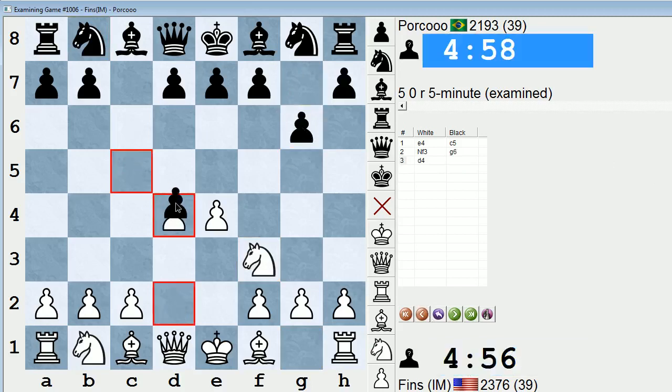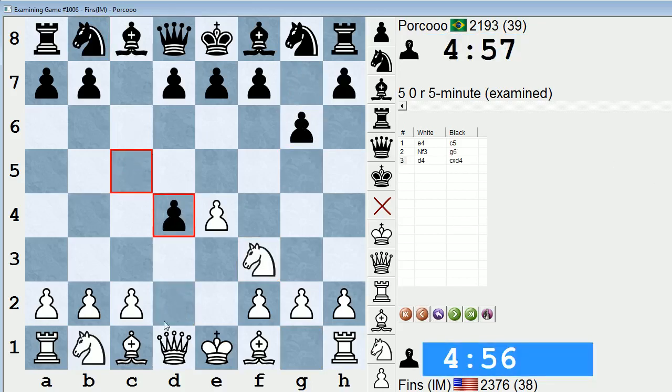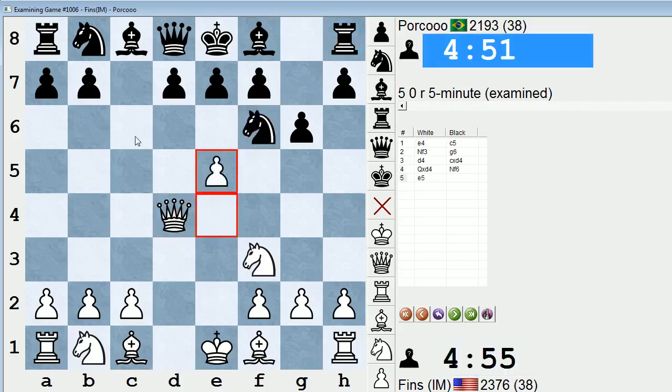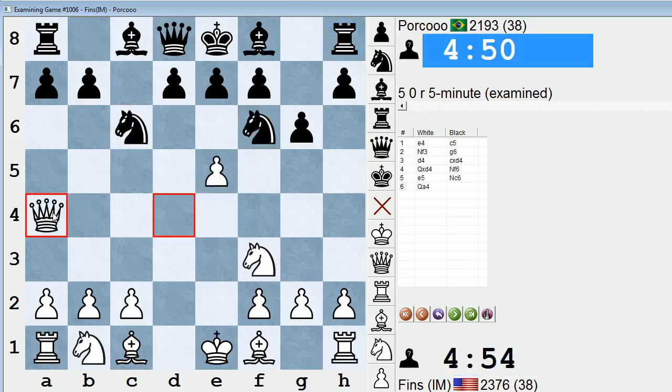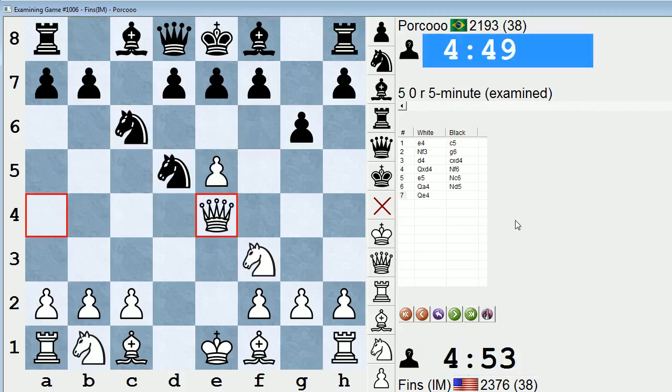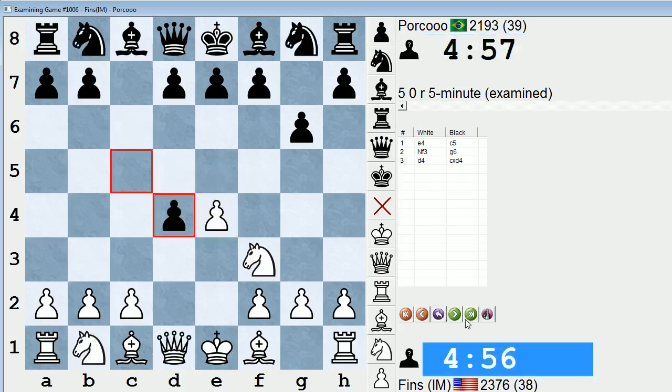So, g6, and then d4, take. One extra option that white has is queen takes d4, because black has not put the knight on c6 yet, so queen takes d4 is possible, hitting the rook. After knight f6, e5, knight c6, I believe queen a4 is the main move. And then knight d5, queen e4. I haven't checked this line for the longest time. I've never played this line for either side, but this is one of the theoretical battlegrounds. Maybe white has a small edge - wouldn't surprise me if theory said that.